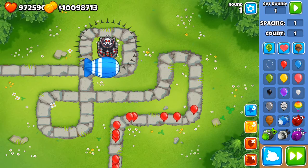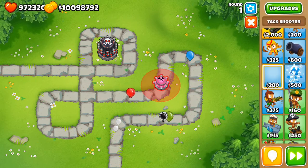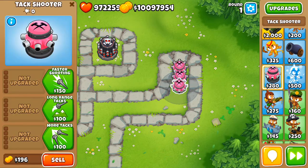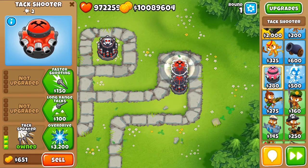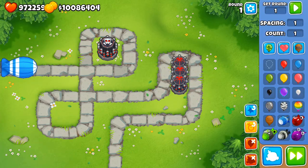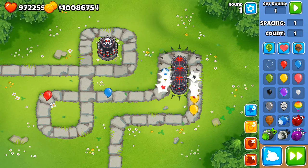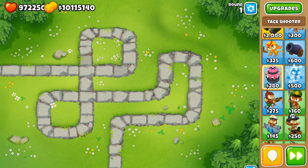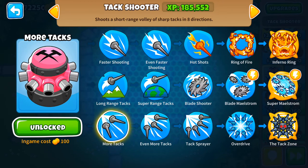It's not going to have much MOAB popping power, but it's not doing poorly. Especially if you've got one of those up there — if you want to go mostly Tac Shooters, this bottom path is definitely the way to go. It can give you a lot of balloon popping power. You're not getting these upgrades for MOAB popping power — you're getting them for balloon popping power. That is generally what the Tac Shooter is about. Even the blade maelstrom didn't do very much against MOABs. The top path and bottom path are very good for balloon popping power at any point in the game.